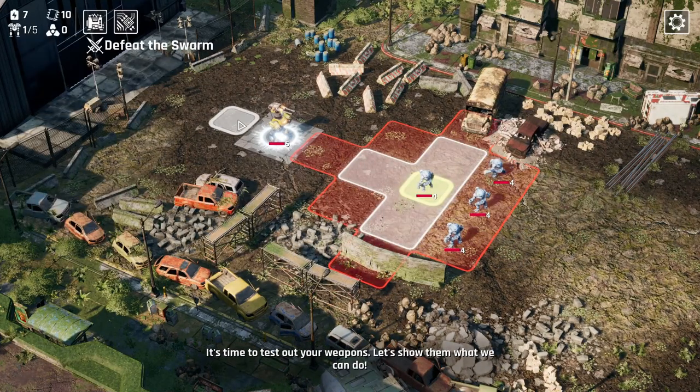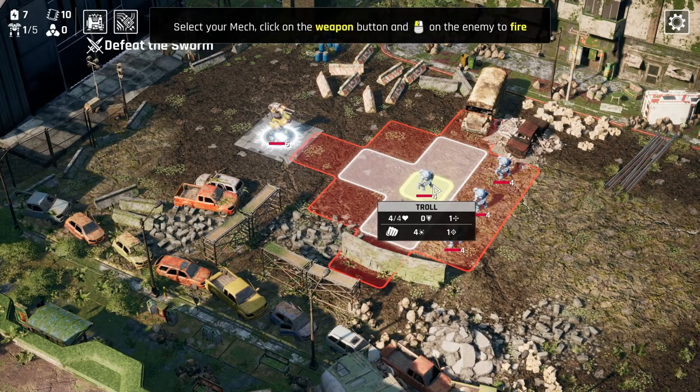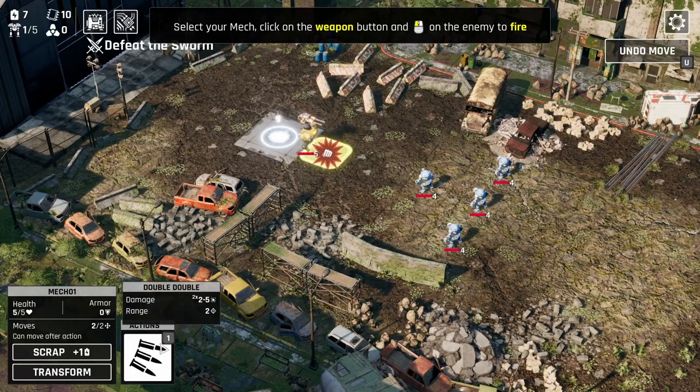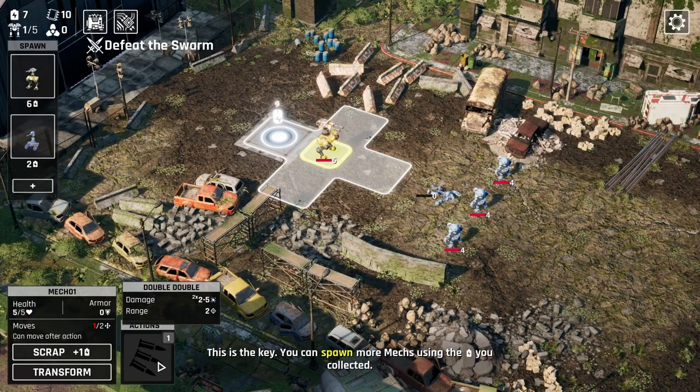It's time to test out your weapons. Select your mech, activate the weapon under actions, and select the swarm to fire. So if we move in here, we are in the red zone. But if he's dead, and none of the other ones can reach us — click the weapon, it will be dead. This weapon does have variable damage, but no matter what, we have enough to kill.